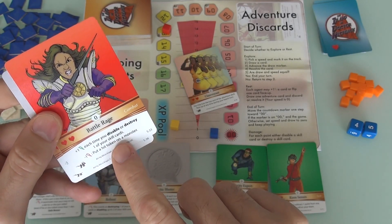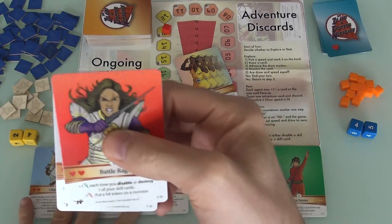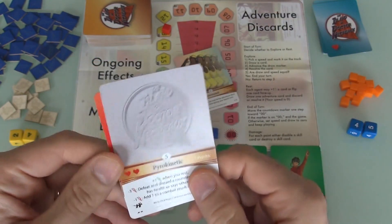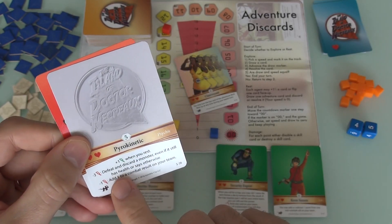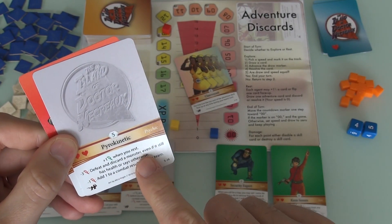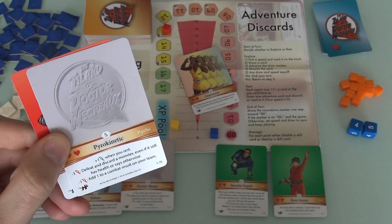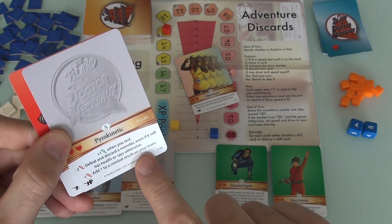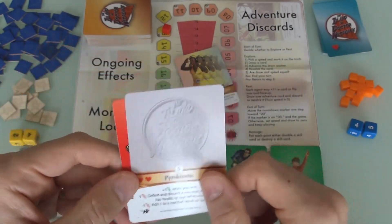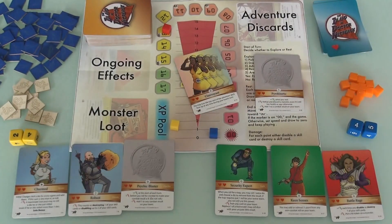Pyrokinetic gives plus one charge when you rest, and you can lose three charges to defeat and discard a monster straight out — even if it still has health — or lose one charge to add one to a combat result. Battle Rage gives plus one charge each time you disable or destroy one of your skill cards. So as you take damage and lose cards, your remaining cards get stronger. We'll go with Battle Rage and put Pyrokinetic into the pool.